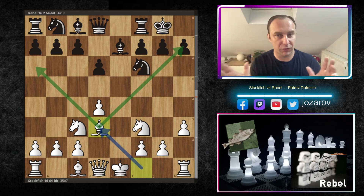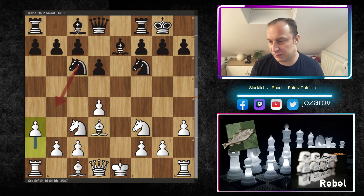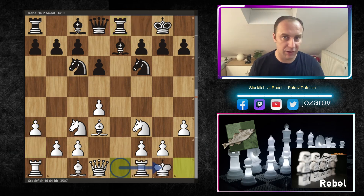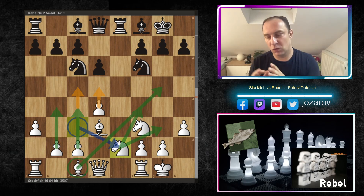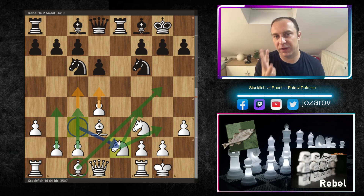Again Bd3 — Stockfish relies on this attack with this amazing bishop crossing all over the board. So Nc6, a3 — not allowing dangerous attacks against the bishop — Re8, and now kingside castling to get out of the attack on the e-file. Then Bf4, and Stockfish plays the very interesting idea Ne2, preparing to reroute pieces toward the kingside.